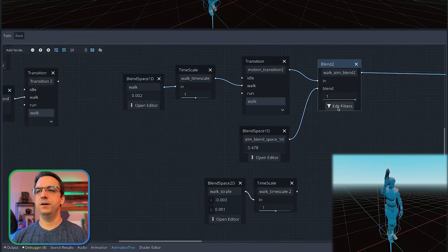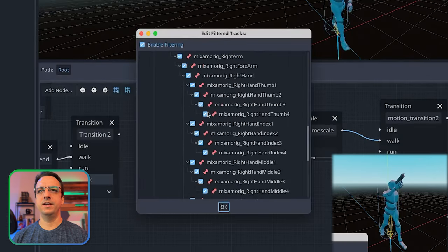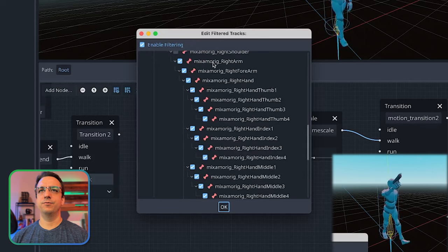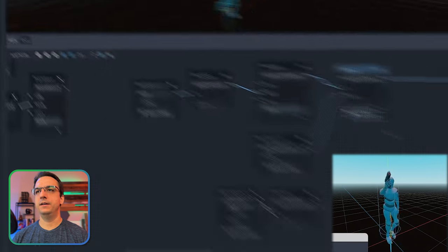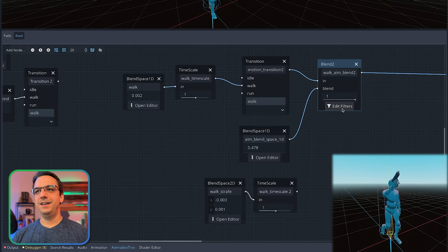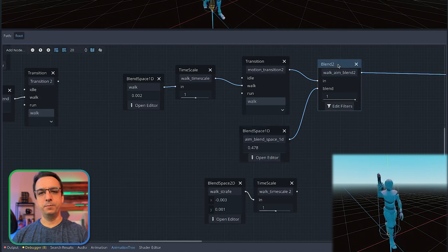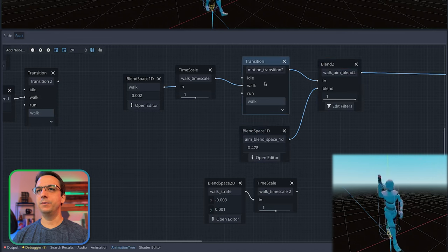I'm blending them here, but that means I also have to apply a filter. You have to hit enable filter, and I went down and said everything from the arm down to the right hand pinky. I feel like 'filter' is a funny word - my brain wants to say 'isolate'. So I wanted this to say isolate bones or something, because it's basically saying only blend in those isolated bones. So it's only blending in that arm, and we blend that into the walk. This was a great step.